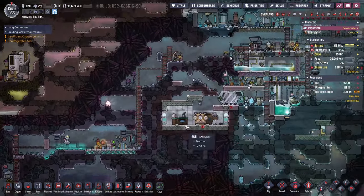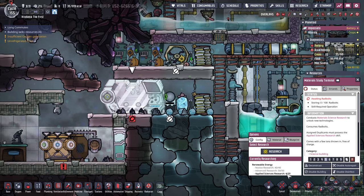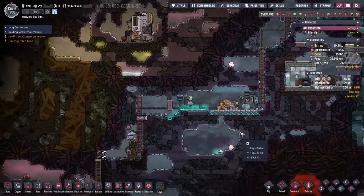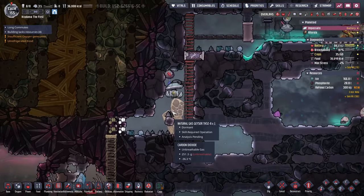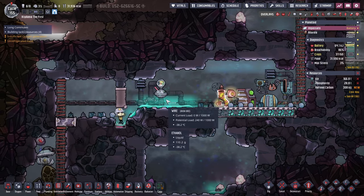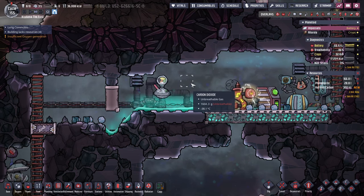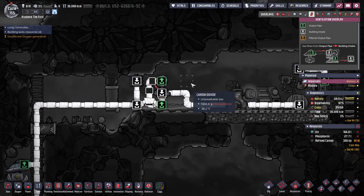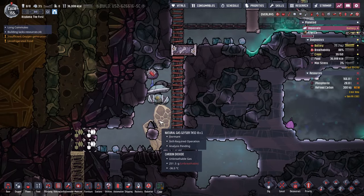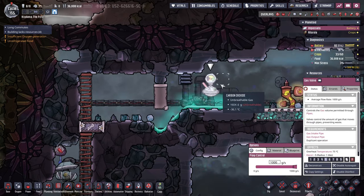I haven't progressed at all with my radbolt stuff — we did finally get four points, but it's a lot of power. So I figured I'd divert my energy to getting the natural gas geyser set up, and then we'll go from there. I do need to get a natural gas gas filter set up here — that's kind of my next task. Though, once this is going, does it even need to be filtered? I don't think it does.